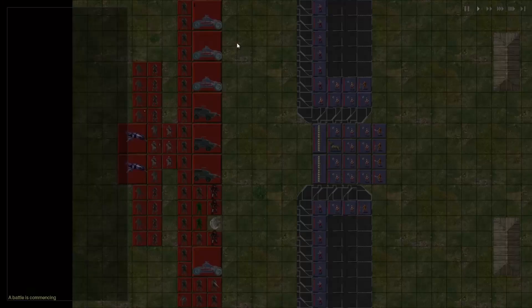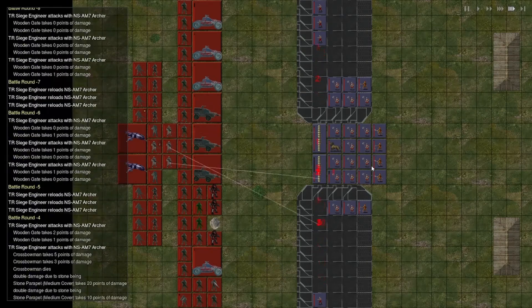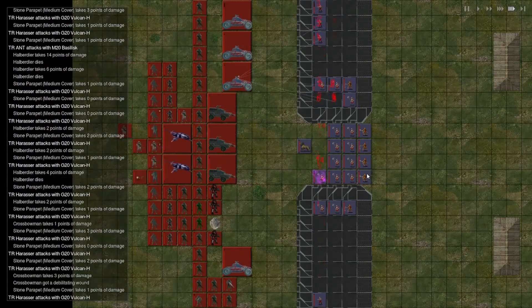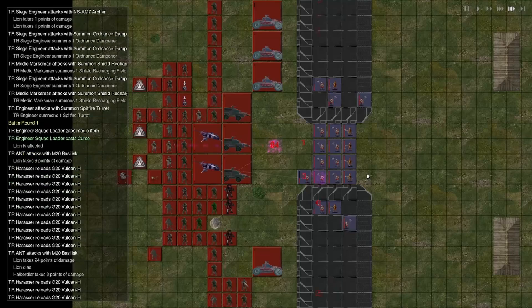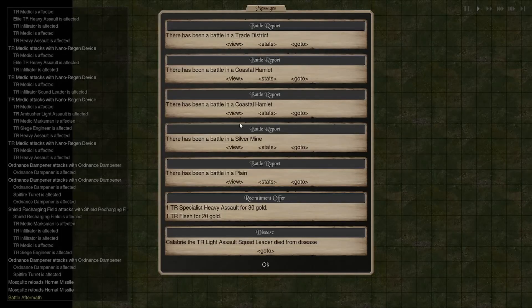Trade District — oh, look at that. Yes, the Trade District is mine. Gold will come pouring into my coffers now. Well, it was already pouring anyway, so it's fine.